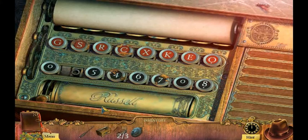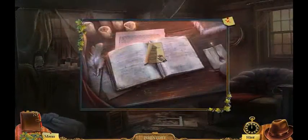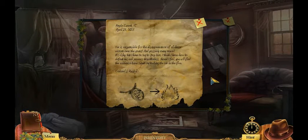This looks like I'm missing one. Maple Creek, April 21st, 1823: he was responsible for the disappearance of all those women over the years, and possibly many more. It's risky, but I have to try to stop him. I think I know how to defeat his evil powers. Nevertheless, should I fail, you will find the evidence here. Start by melting the tin and fire. Colonel Jane Russell.